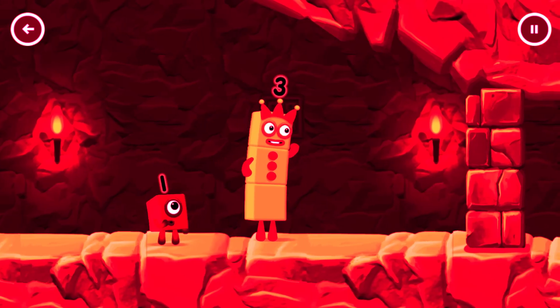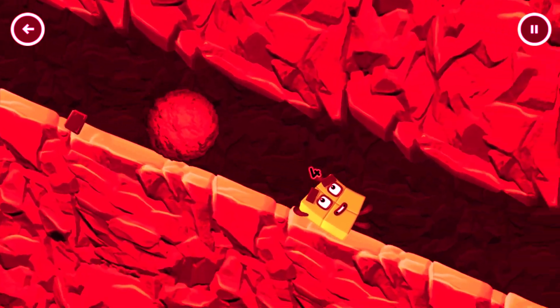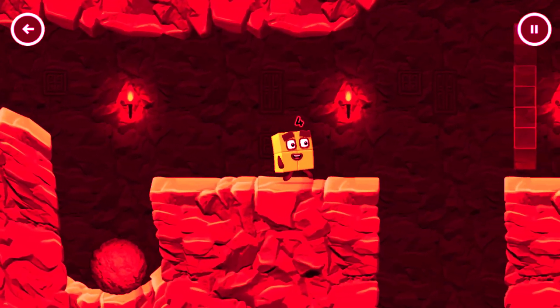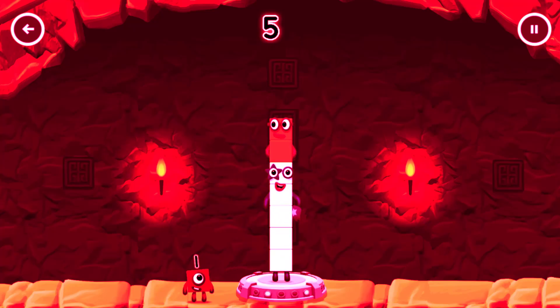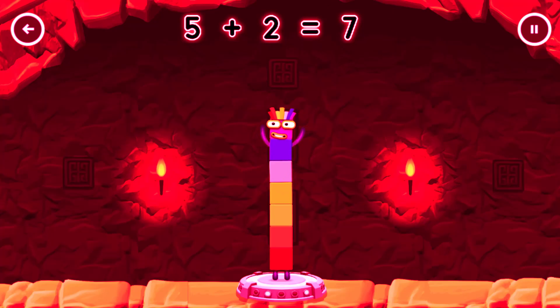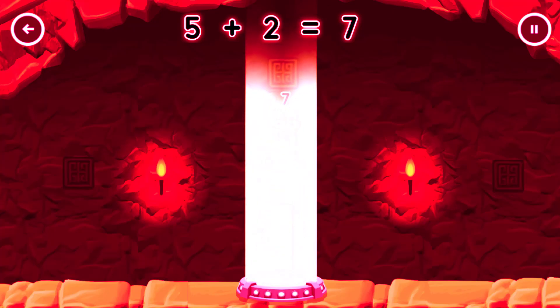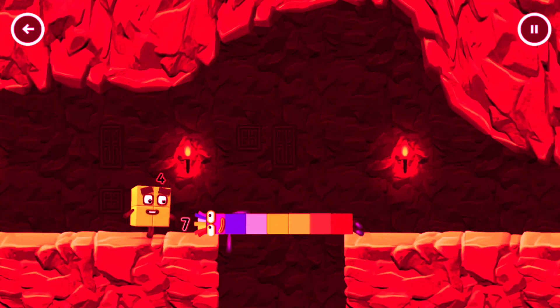I think three might need one's help to get past that wall. Two for two. Add number blocks to make seven. Drag number blocks into the — you got it. Five plus two equals seven. Seven. I am seven. Great.